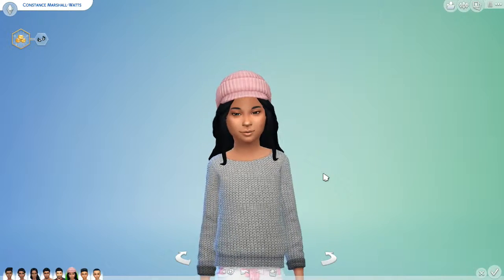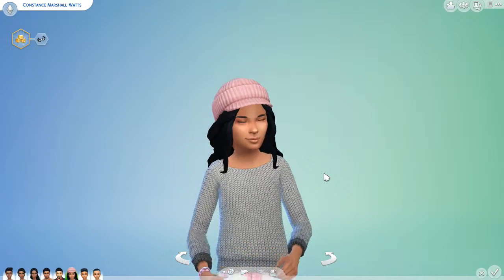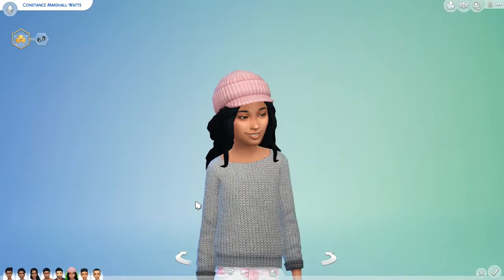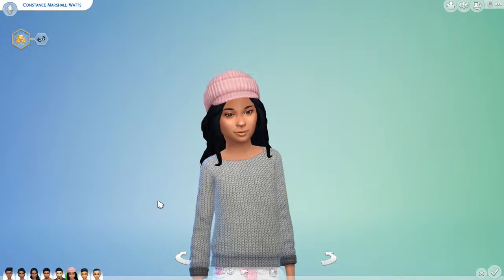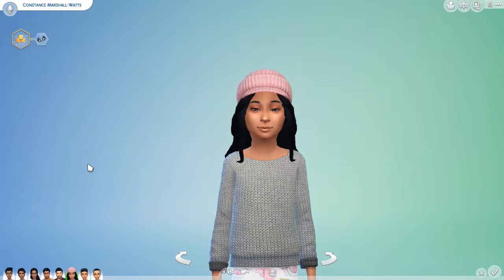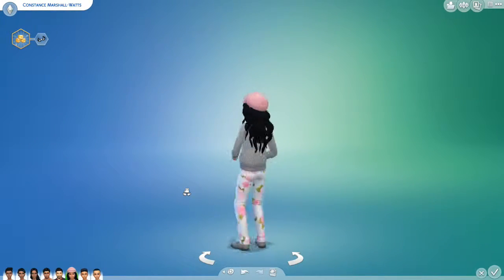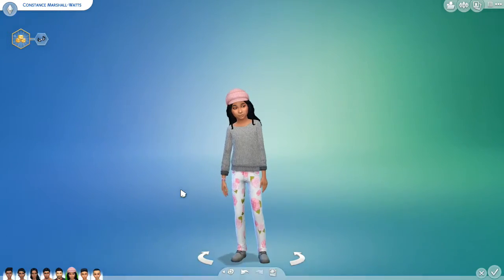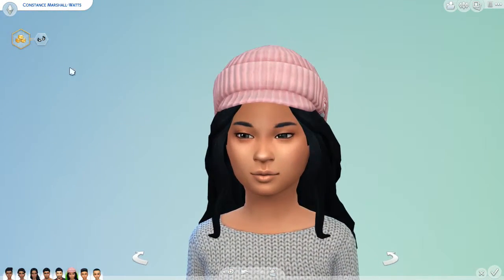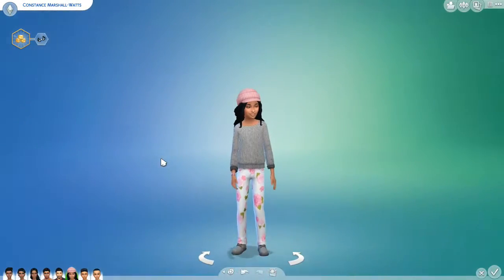Hello everyone, welcome to Rawls Sims! This is part two of my CC shopping expedition - the part where we show off the stuff that I got, or at least my favorites. We're here with the Marshalls, or Marshall Watts in this case. Here's our little Gunstance.